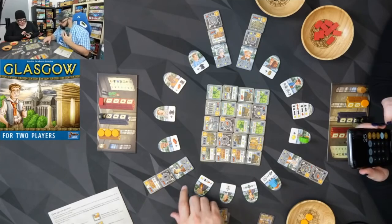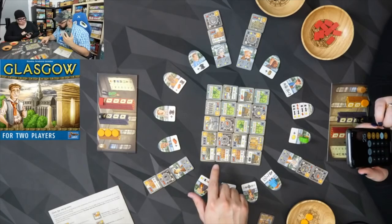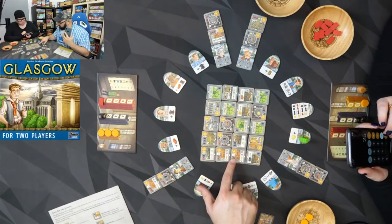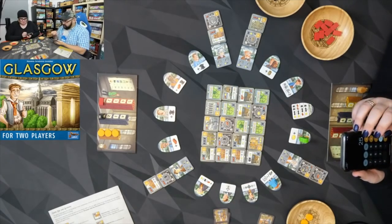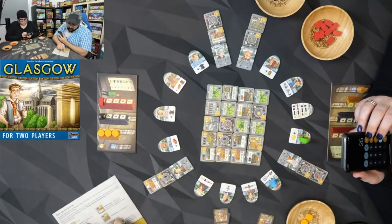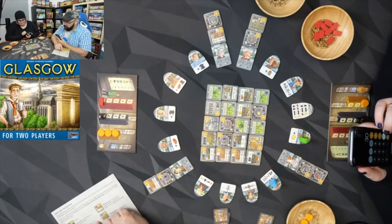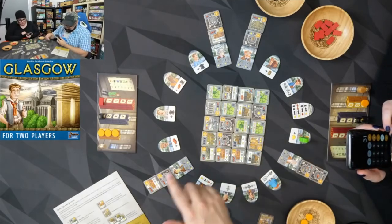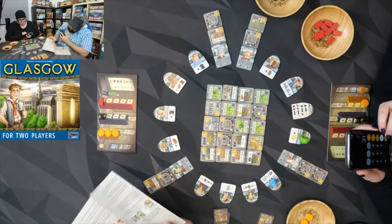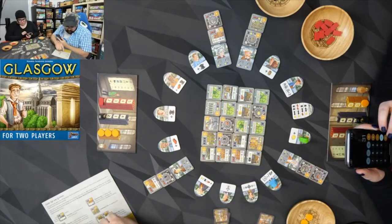What do you got? Seven? Twenty-five. Ten, eleven, twelve, thirteen, fourteen, fifteen — I counted this one. Twenty-five and I have thirteen. Then we count the shops — the corner tiles — so that's five, another five for you. Parks: you have one, so that's one point. For me it's four times four, sixteen. Then we do the train stations.